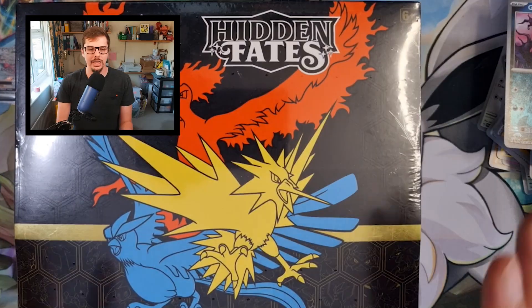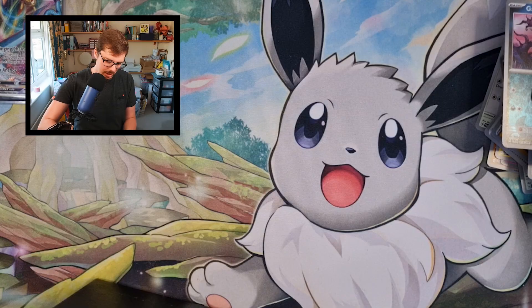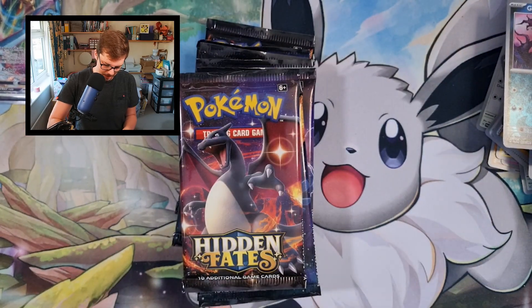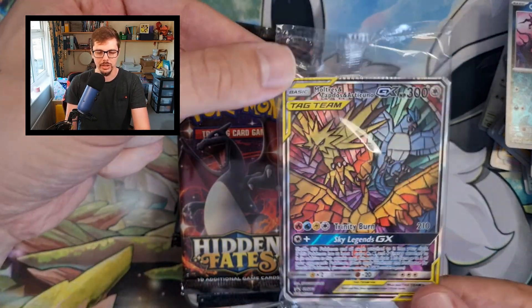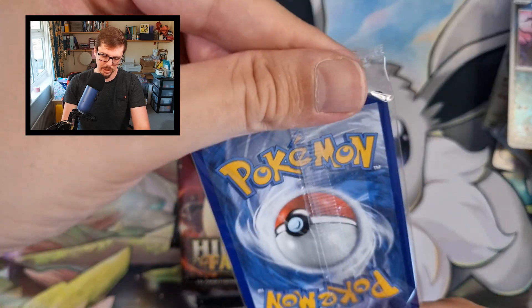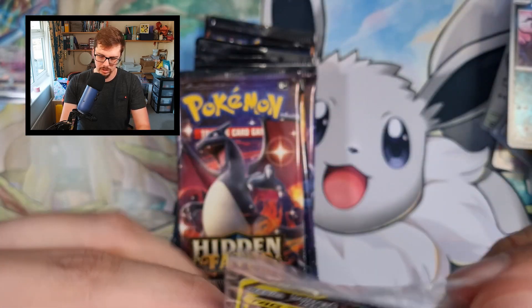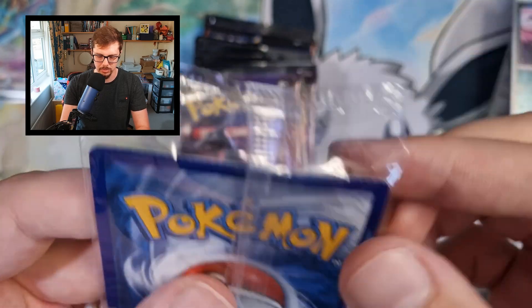I would say Paldean Fates is slightly in the lead, but this is the big one right here — Hidden Fates. I am so looking forward to this. I have not opened Hidden Fates ever before. Here we go — the main ones here, the packs. And the promo on this is actually really cool, as you can see — stained glass window birds. I don't know what the value on this is anymore. It's got crimping at the top — does that make it more valuable? Let me know in the comments down below if that's a thing.